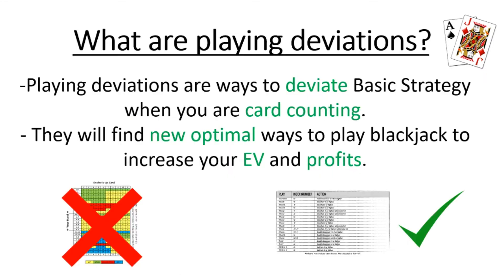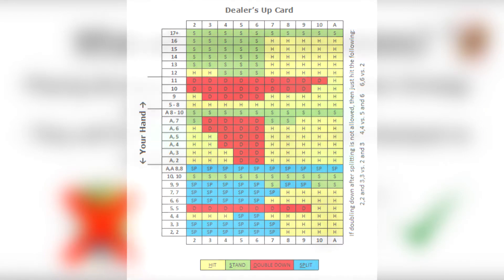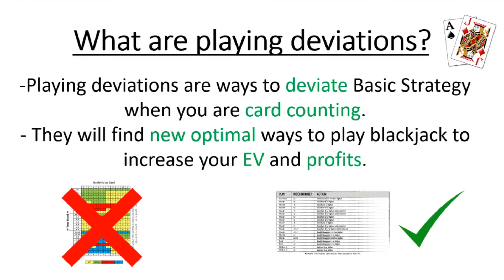So what are playing deviations? Playing deviations are ways to deviate from regular basic strategy when you are card counting. Basic strategy is a chart that tells you the optimal way to play blackjack depending on your first hand versus the dealer's up card. For example, if you're dealt a 16 versus a dealer's 10, basic strategy would tell you the optimal way to play is to hit on your 16 versus a dealer's 10.